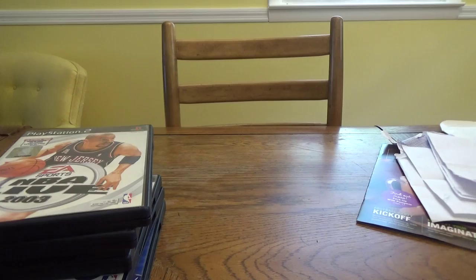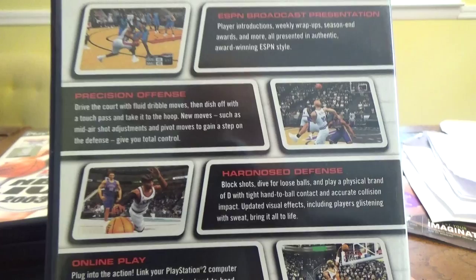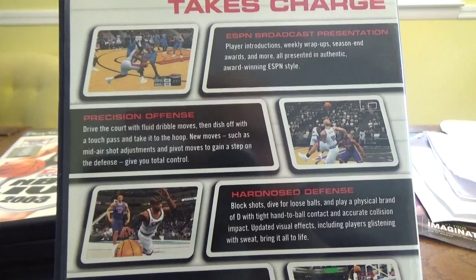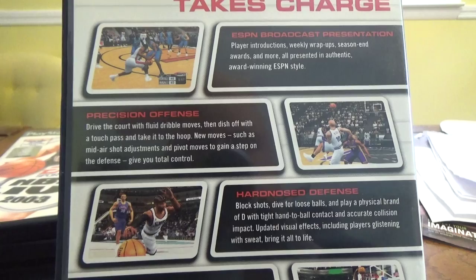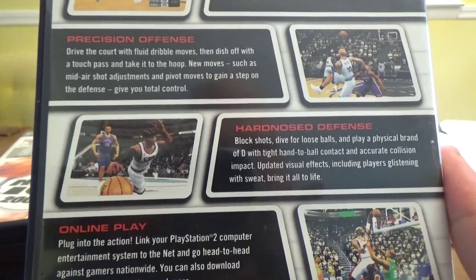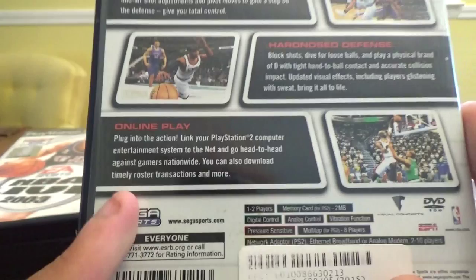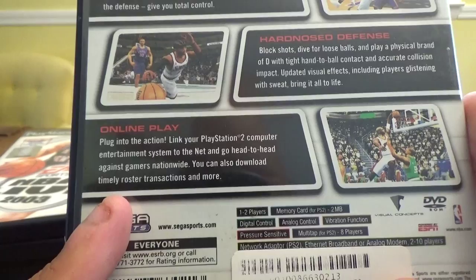Next up for the PS2, we've got this for $1.99 — it's Sega Sports NBA 2K3 with Allen Iverson on the cover. ESPN broadcast presentation: player introductions, weekly wrap-ups, season-end awards, all in authentic award-winning ESPN style. Precision offense: drive the court with fluid dribble moves, dish off with a touch pass, mid-air shot adjustments and pivot moves for total control. Hard-nosed defense: block shots, dive for loose balls, tight hand-to-ball contact. Updated visual effects including players glistening with sweat. Online play — link your PlayStation 2 to the net and go head-to-head against gamers nationwide, plus download roster transactions. Sega Sports NBA 2K3 powered by ESPN for the PlayStation 2.